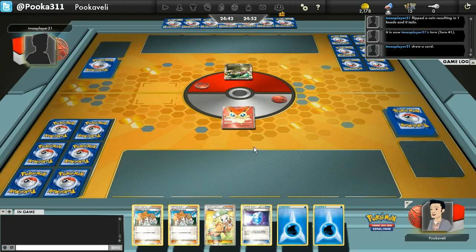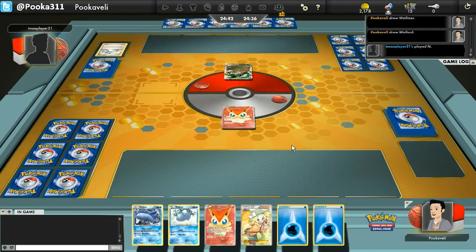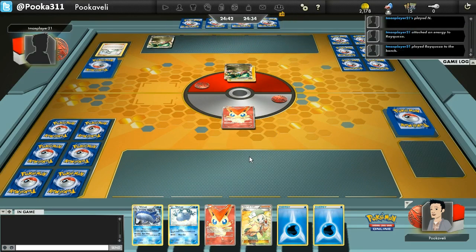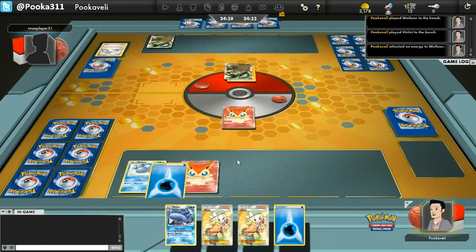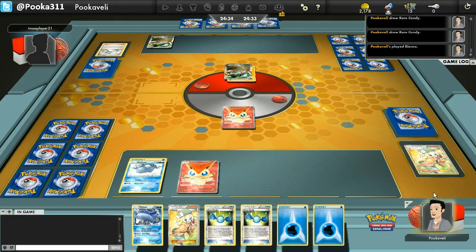I'm starting off with Victini. The main strategy of my deck is going to be to get a Blastoise into play, to use that old Deluge ability, which allows you to attach as many water energy as you want every turn. But instead of using the normal Keldeo EX, we use Wailord, which has 200 hit points and an attack that allows you to flip a coin. And if heads, you do 30 damage for each water energy attached to your Wailord.